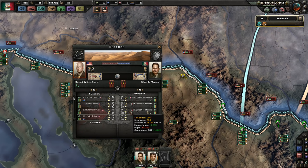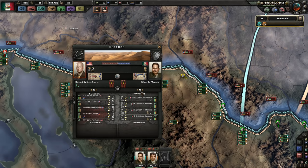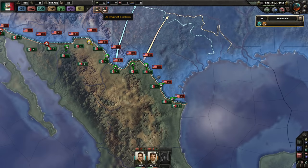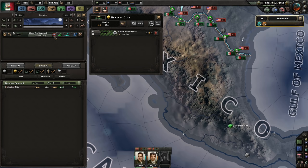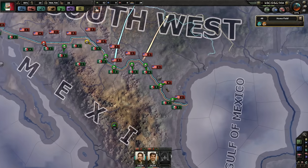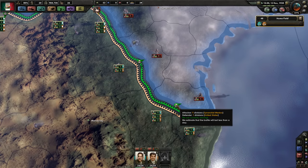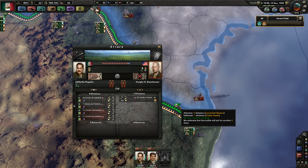We have tons of defense value — 214. We got more soft attack than they do, better combat width. This fight will go well, not worried about it. We have airplanes with no mission — do close air support in Mexico. This battle will take very little time, looks like. Two days, even though we got a river crossing penalty.